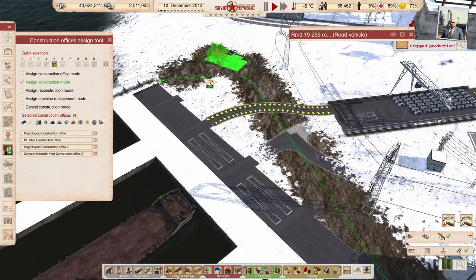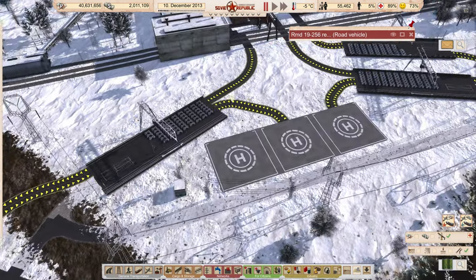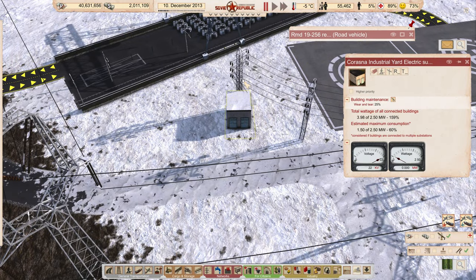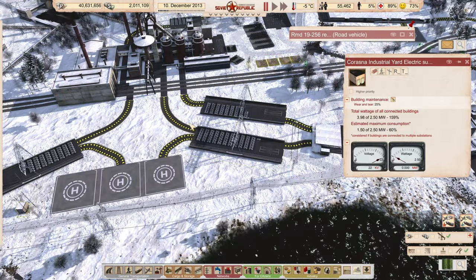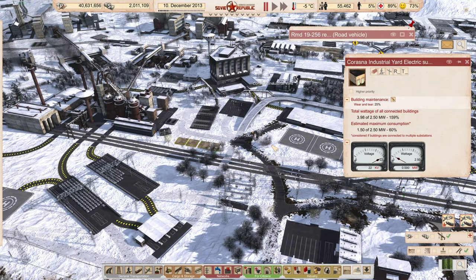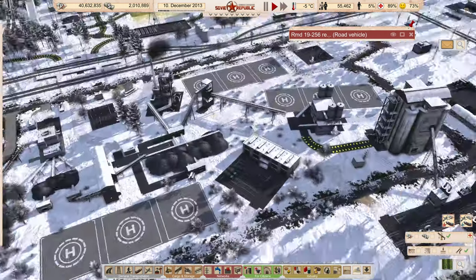We just want our Magnetograd crew to come out here and do these things. When they're done, we should have plenty of power to that. We're getting a 2.35 — I pretty much just did 2.35s everywhere on all the substations here. The little extra expense is worth the peace of mind knowing that the substations will never be overloaded.